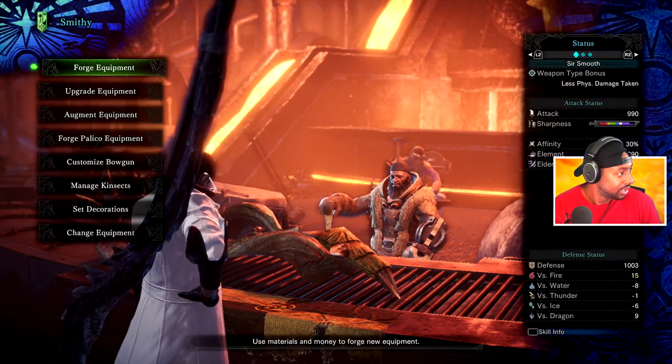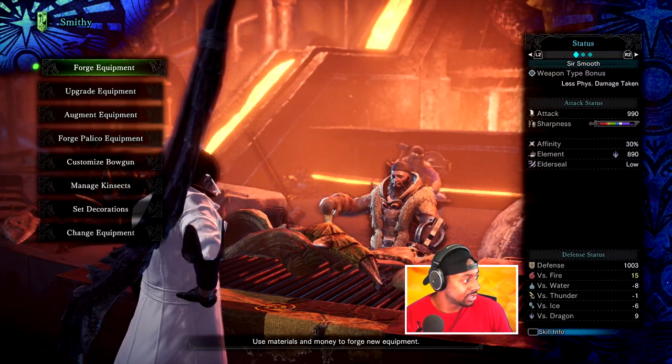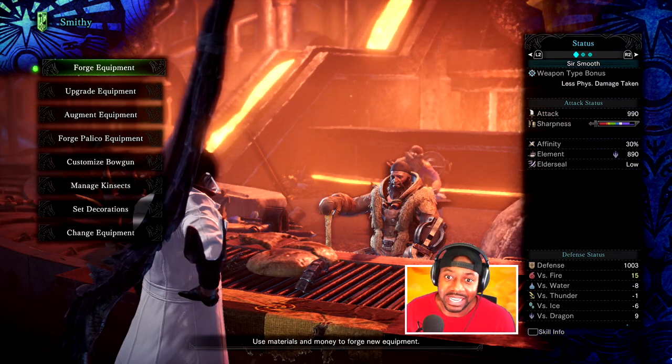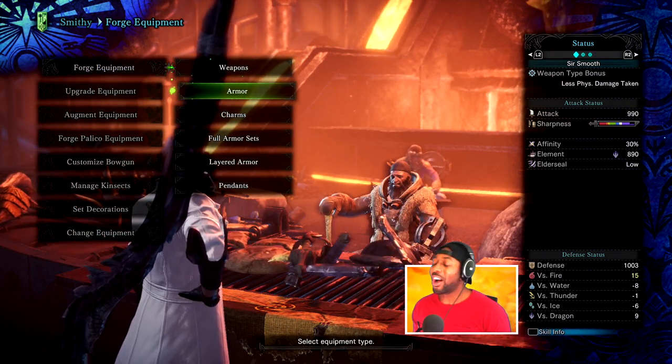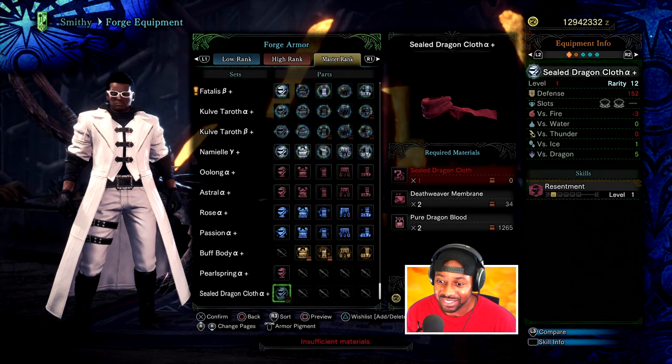I'm going to put my face down here so we can see a little better. Get super excited, go crazy, let's check it out. Let's check out the armor first — let's check out the armor before weapons. Let's get straight to it. All right, let's go.